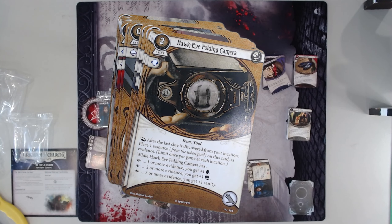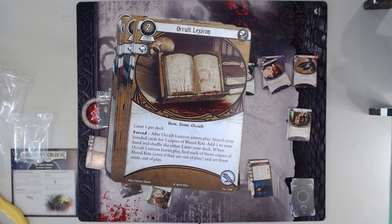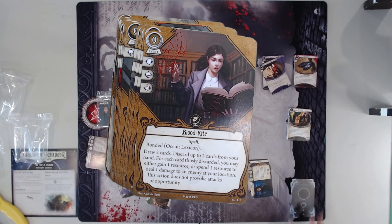Hawkeye Folder Camera — Darryl's been missing you. Very good card. Occult Lexicon — so Occult Lexicon is the same thing as Hallowed Mirror, but you get Blood Rites instead. And Blood Rites are insane — insanely good. Obviously as long as you have the money. Seekers with Dr. Milan or any kind of resource generation — insane.